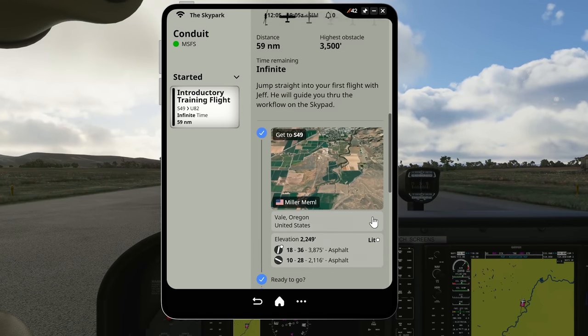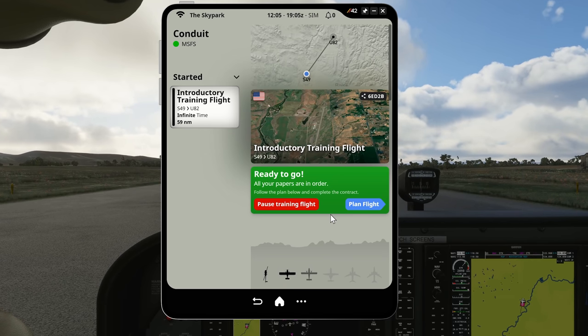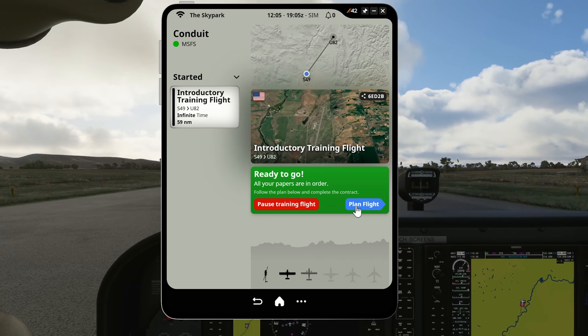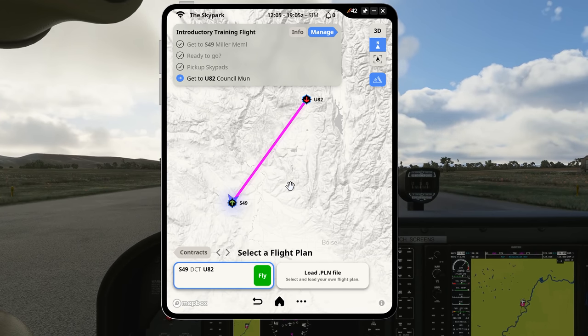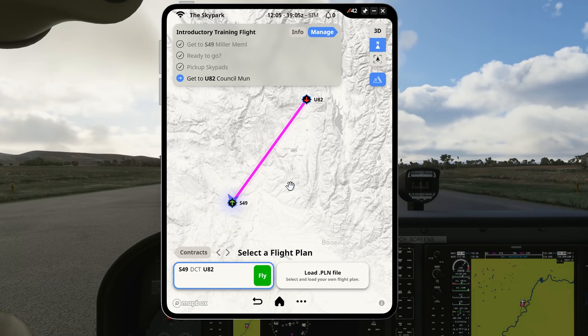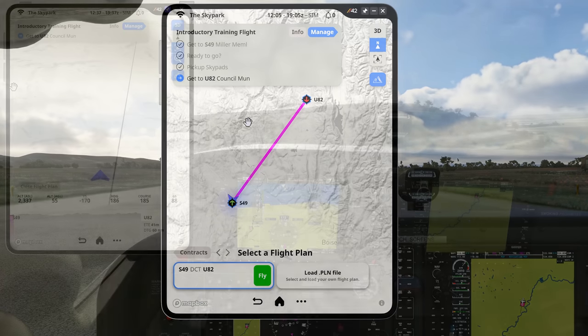Taking on the cargo is very straightforward. We simply click the load button on the Skypad interface, and you'll hear a little clicking as it goes. We can then click on the planned flight and it will take us to the current airport. You can see we're positioned at the end of the runway, and when you're ready you can click the fly button. Now, you may be wondering: what happens if you have an accident? What happens if we crash?